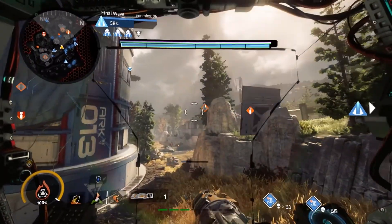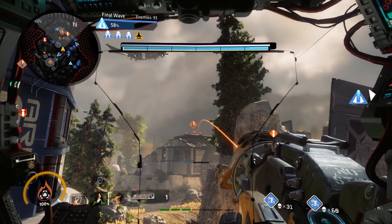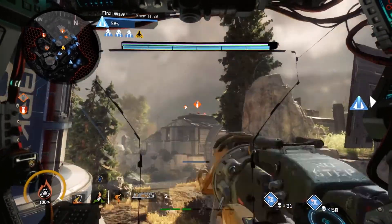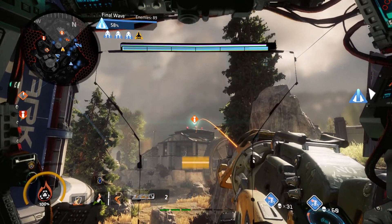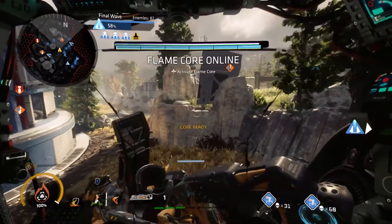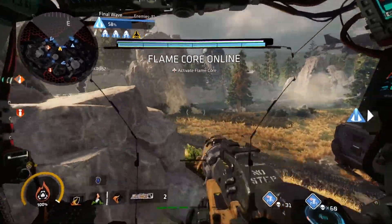Another thing to worry about on this map is there are a fair number of mortar titans that spawn on the right-hand side and left-hand side outside spawn. Try to get over and kill them as quickly as possible — same as any mortar titans and mortar specters, they will do a lot of damage before you even realize what's going on, so prioritize them if none of your teammates have.